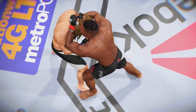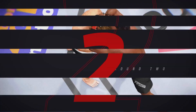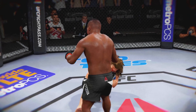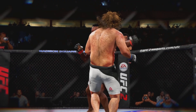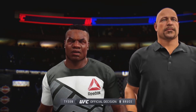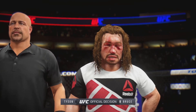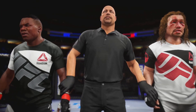Kid Dynamite's knockdown earlier in the battle may very well be the difference as the judges render their decision. I absolutely agree — I think it was the most significant moment in this fight, and the only time either fighter was in deep water. Here's Bruce Buffer with the official decision. Ladies and gentlemen, at three rounds we go to the judges' scorecards. All three judges score the contest 30-27. The winner by unanimous decision — Kid Dynamite! Kid Dynamite earns the unanimous decision victory.